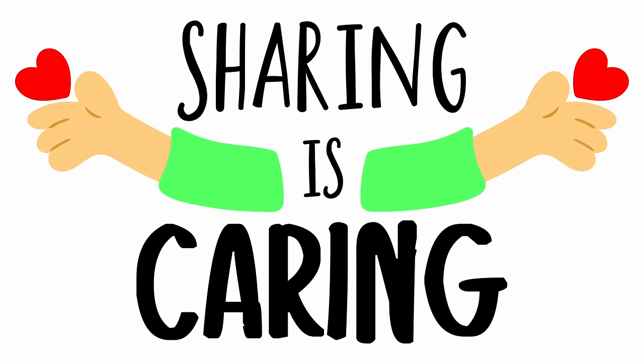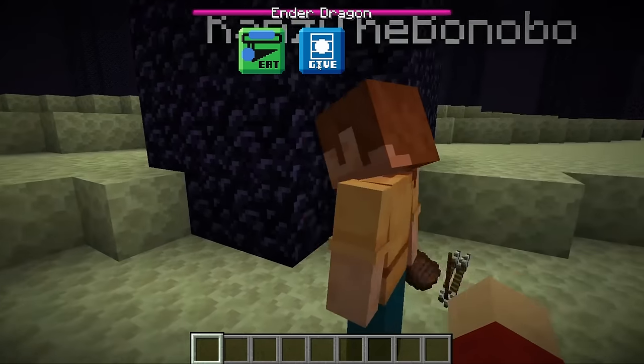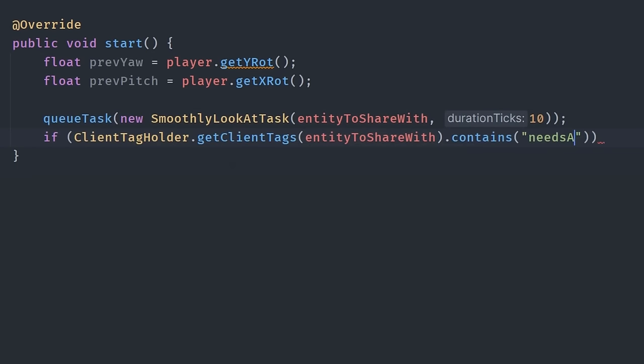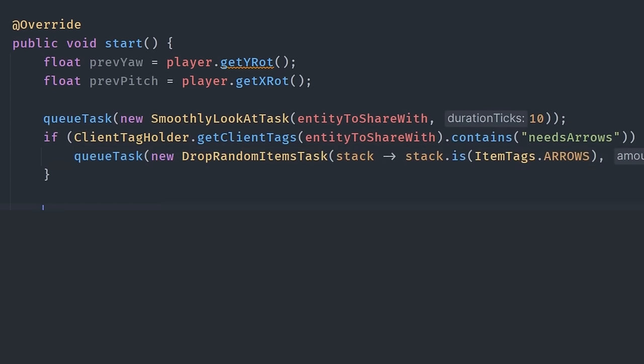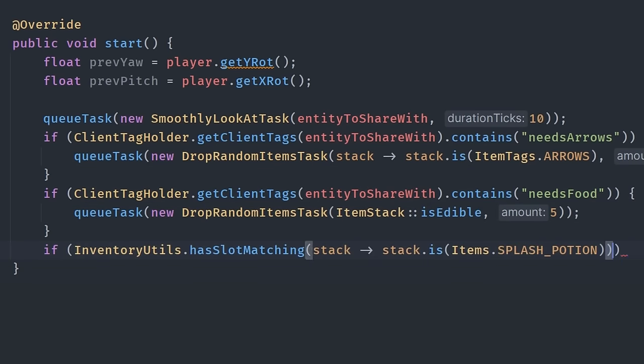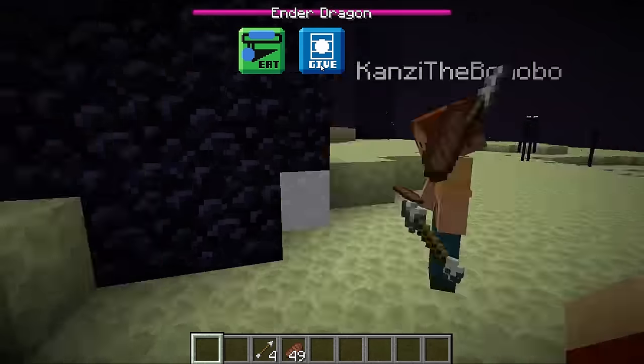Sharing is caring — Chris came up with the great idea that Tiko should be able to share his food and arrows when Kanzi gets low. I added a lexigram to the top of the screen with a task attached: it would make Tiko turn to look at Kanzi, drop some arrows, drop some food, and throw a splash potion of healing. Tiko really was brought up well. When coding this, I made a crazy bug where the player would do 360 no-scope spin drops of their items and potions — that wasn't even fixed until a few days before the final fight.